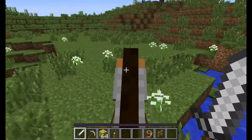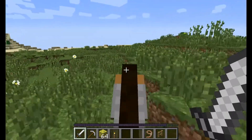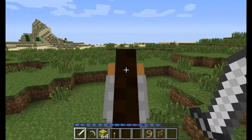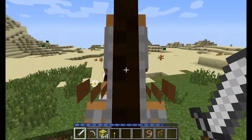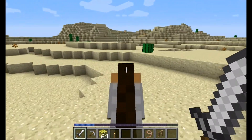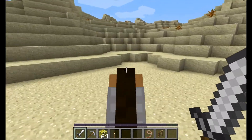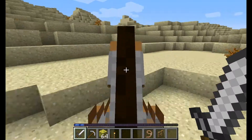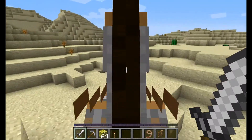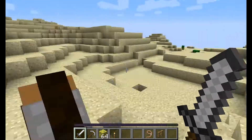And if you hold space, by the way, you see this little bar there — that's how hard the horse is going to jump. So if you hold it down, it'll jump pretty far. I believe that's what that is. So if you hold it down, it'll jump pretty far. I think... I don't know, but if not, let me know what it really is. But that's my guess — it seems like that's how it is.